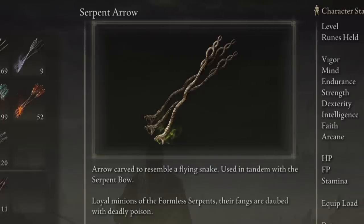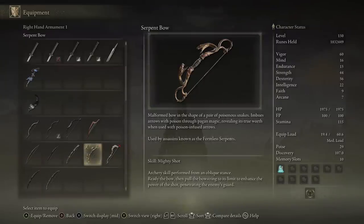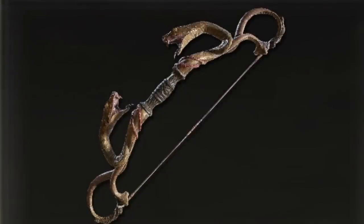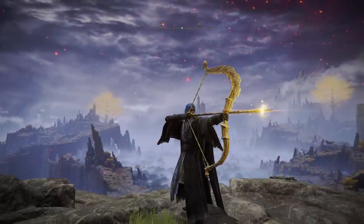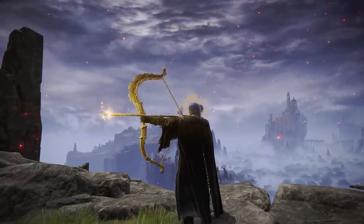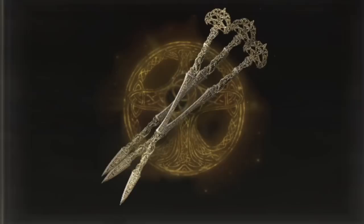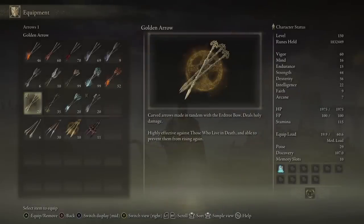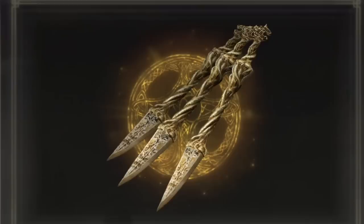These poison arrows are apparently loyal minions of the Formless Serpents — assassins who used poisonous arts. The Serpent Bow itself features two snake heads with their bodies worming into what might be two tails connecting to the bow string. There are also other arrows of this nature, like the Erdtree Bow which fires holy arrows with an almost incantation-seal design. Normal golden arrows are small, but great arrows are like massive spears you could practically use as weapons.